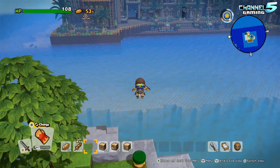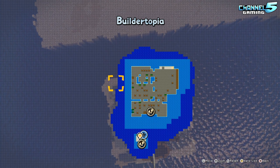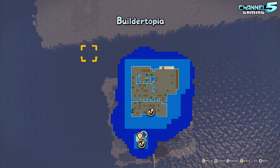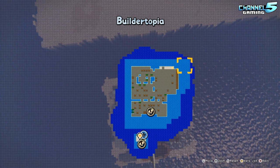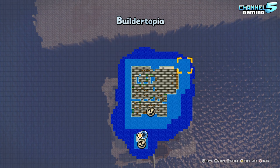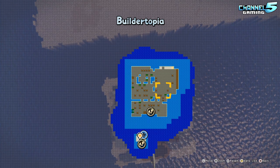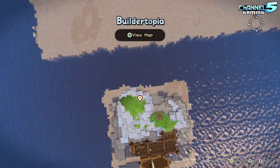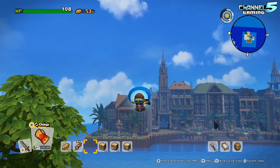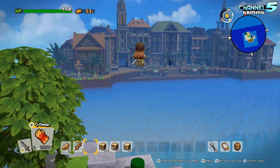This is really interesting because if we look at the map, we are not on the Isle of Awakening. So it seems like once you've completed the game there must be an option to create mini islands — Buildertopia. So we're on Buildertopia. It's a minimap compared to the Isle of Awakening, but it should be perfect. The last recording we did was insane.